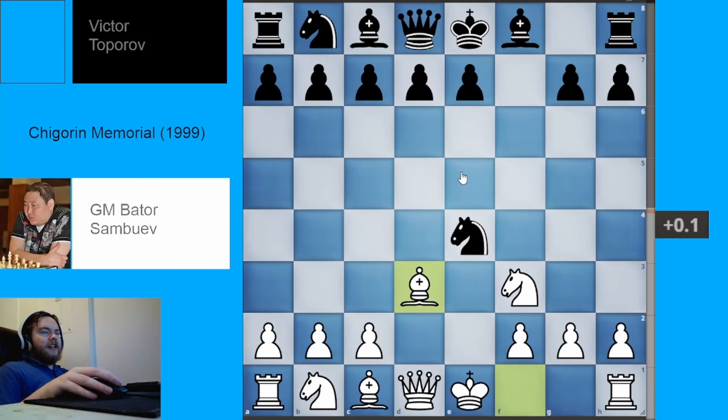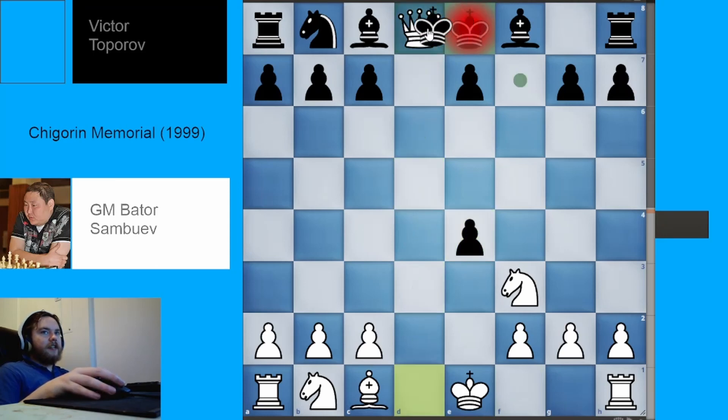In this position the engine says it's about equal, but the only remotely playable move for black is pawn to D5. Black plays D5, and we're happy to take and trade queens, then play knight to G5, threatening to fork the king and rook with knight to F7 check and win back the pawn. Objectively this might be equal, but white has won every game featuring this position in the Lichess Masters database.